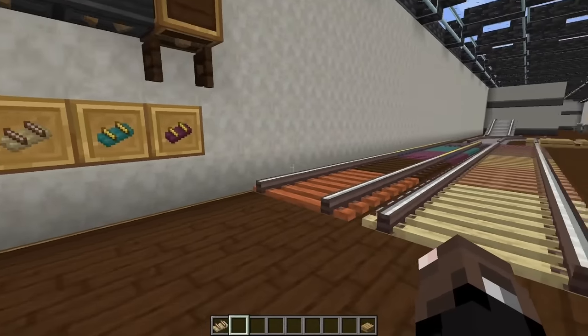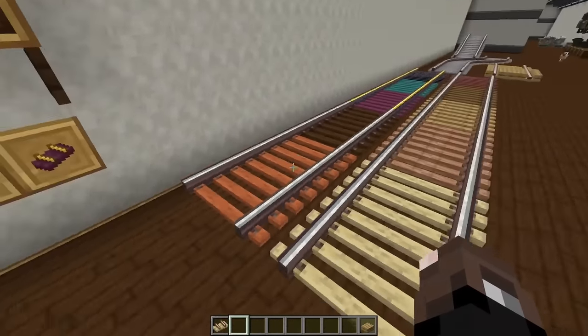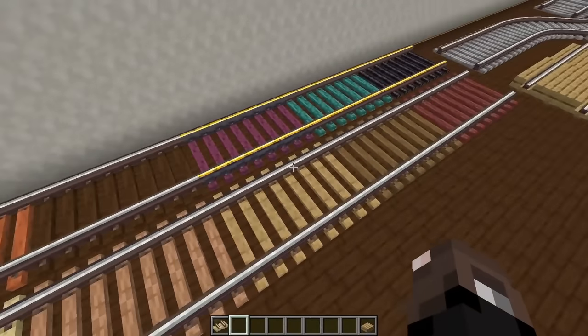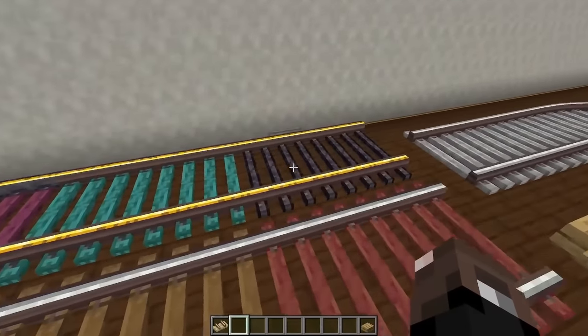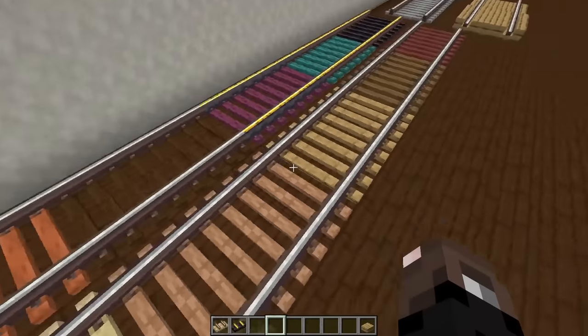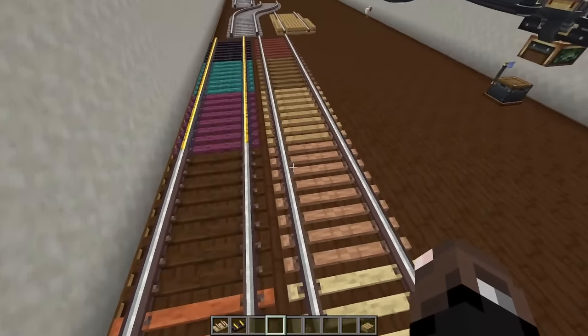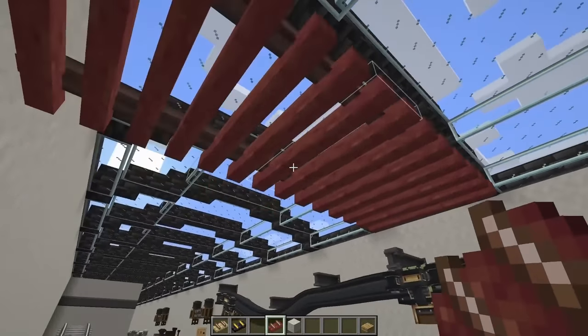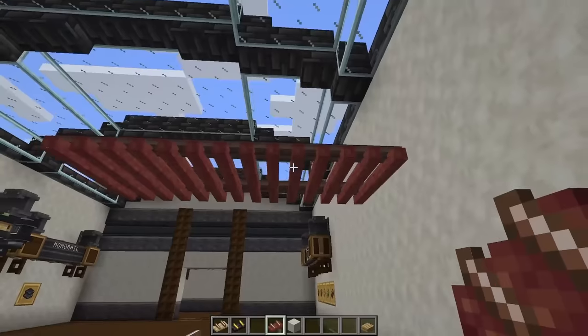Next we're going to take a look at a few new decorative rails. With the mod you can choose what kind of wood you want to use to craft your rails and you'll get that wood color for your rails, and you can also craft blackstone rails. These look super cool and will definitely be helpful for all kinds of builds — personally I think the wood rails might work really well for a lattice roof or whatever you can dream up.